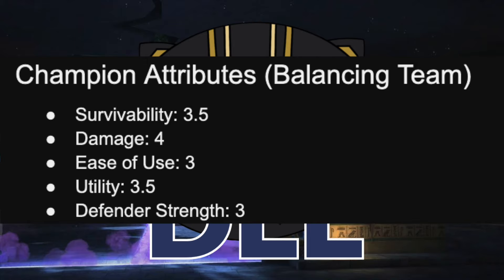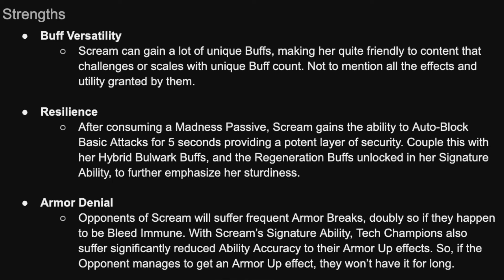Utility of 3.5. There's a fair amount here. The biggest thing is probably the anti-armor clause in her SIG that we'll get to. But there is also some really reliable Undermine, some Autoblock. There's a lot of very relevant utility in here that answers a lot of annoying tech threats. Defender Strength of 3. Once you've learned how to fight Scream properly, you have all of her evades down on a neutral node, she's pretty darn easy. But if you don't have her fully down, or if there's anything about the node making her more difficult, she can get out of hand in a hurry. I can definitely see her catching people on defense in battlegrounds.